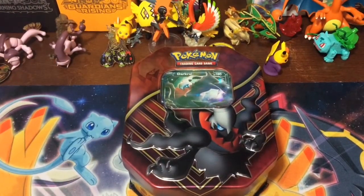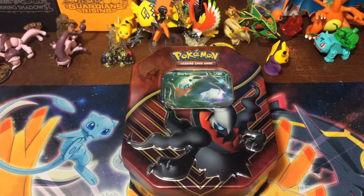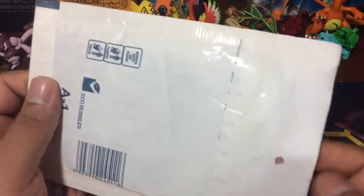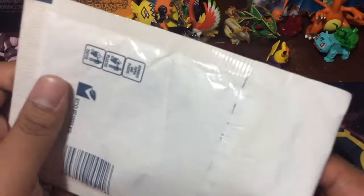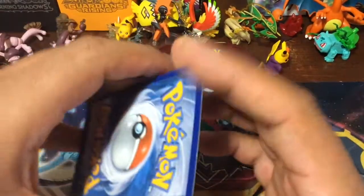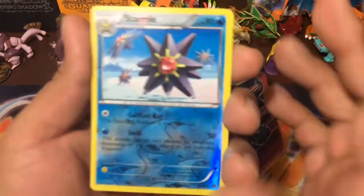Welcome back Pokemon treasure hunters to another episode of Pokemon Treasures. Today we're going to be opening the Starcry tin and also our most-awaited pack from Pokemon Hollow. It did take a little bit to get here, but it finally did — I'm sure it's because of the holidays that it took so long.